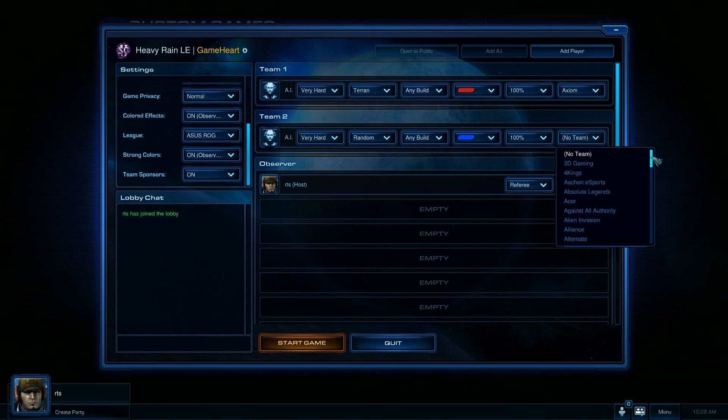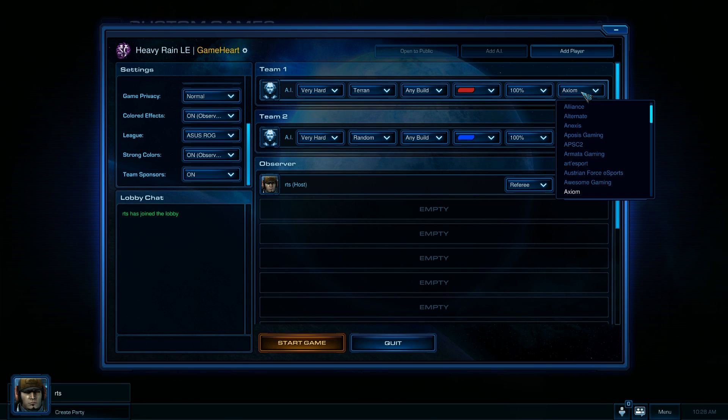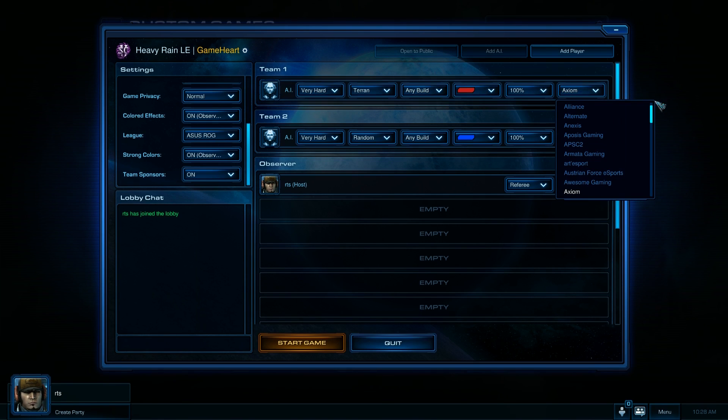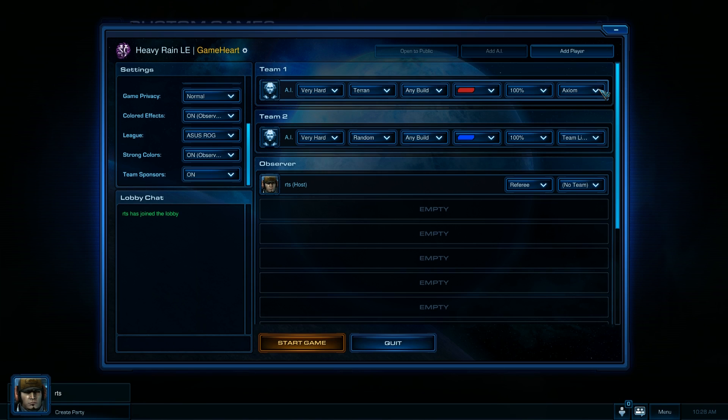Let's pick some teams that actually have sponsors — Axiom and how about Team Liquid. You can see that the drop-down for selecting the team a player is on is now moved to the actual player's bar, so that should be a little easier to match the team with the player. Alright, and then you just click start game.